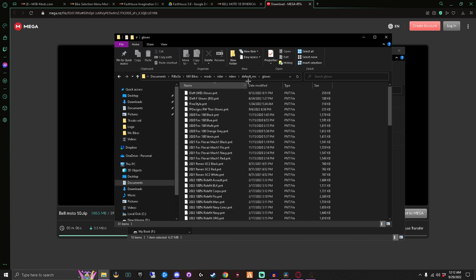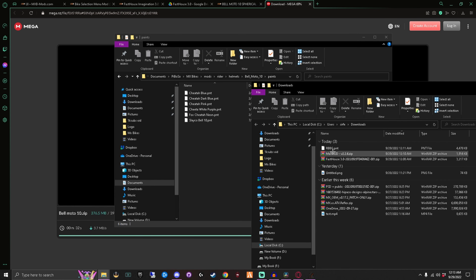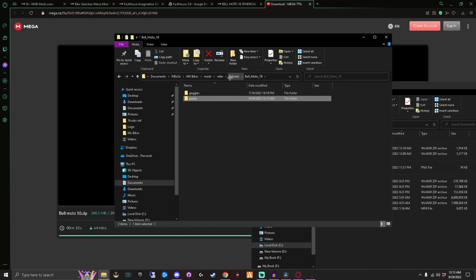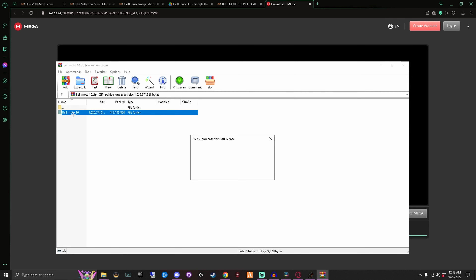Now for the helmet - we have the Belmoto 10 downloaded. Every customized look goes in the Paints folder of each item. The difference with helmets is that they sometimes come with a PKZ model file in addition to the paint. Every helmet isn't for the default model - they have actual real-life manufactured helmet models. I'll show you once the download is done.